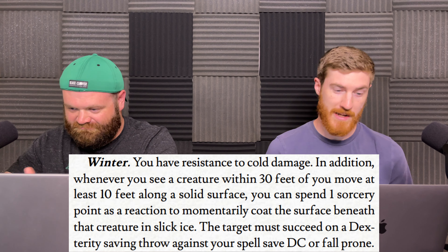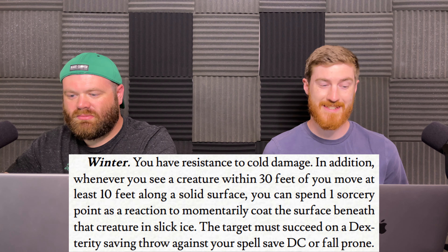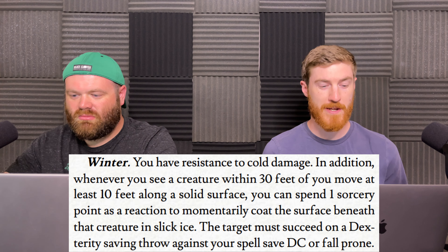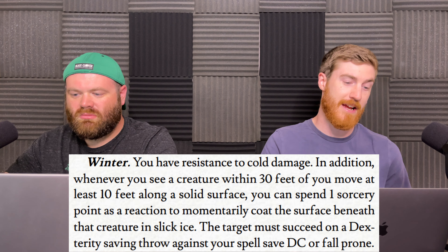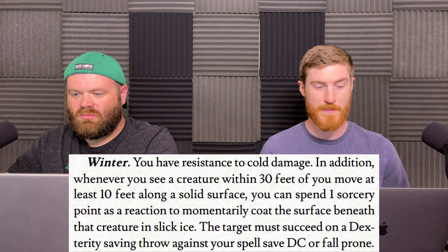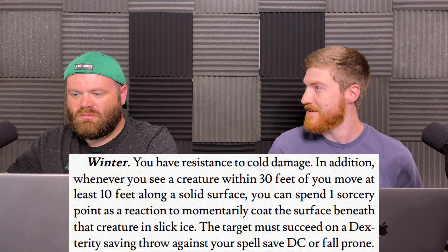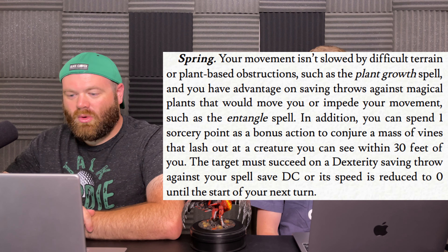For winter, you have resistance to cold damage. In addition, whenever you see a creature within 30 feet of you move at least 10 feet along a solid surface, you can spend one sorcery point as a reaction to momentarily coat the surface beneath that creature in slick ice. The target must succeed on a Dexterity saving throw against your spell save DC or fall prone.